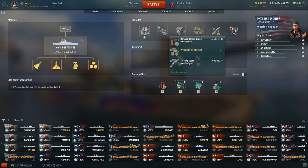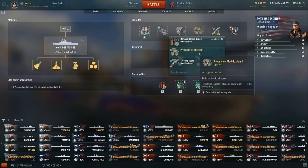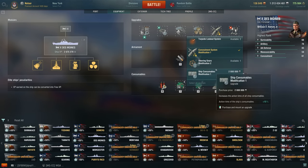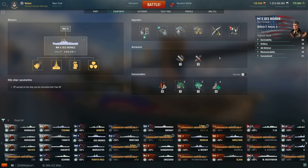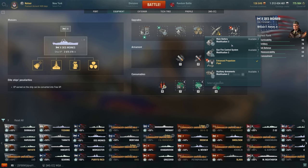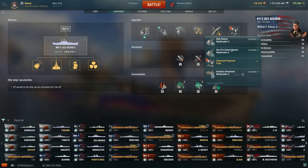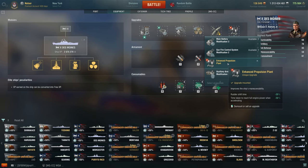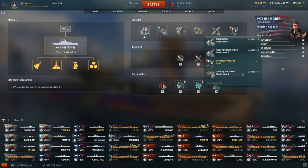Slot 4, propulsion — you could go steering if you don't have the legendary, but I would go propulsion. Slot 5 is obviously concealment; there's really not another valid choice, and concealment goes really well with radar. Then the legendary upgrade. If I didn't have it, I would go main battery mod 3 — I don't need the range. But because I have the unique upgrade, my rudder shift is much better and my acceleration is too. Stop-starting in open water is really accelerated into the stratosphere in terms of power. I really love this module.